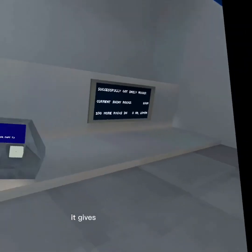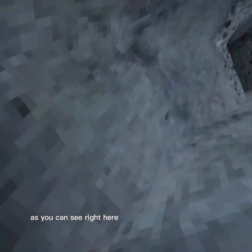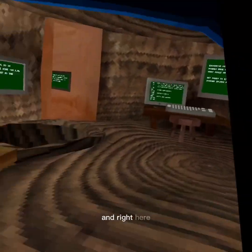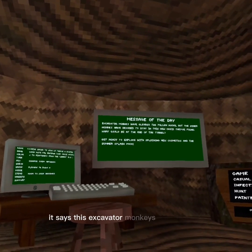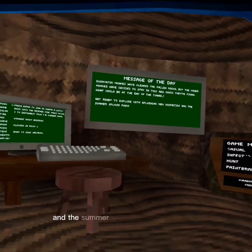It gives you 10,000 shiny rocks. As you can see right here, they did not change anything. And right here, as you can see, it says: X-Avator monkeys have cleaved, and the summer splashback.